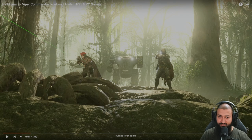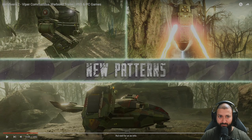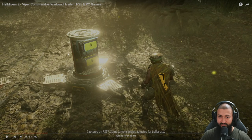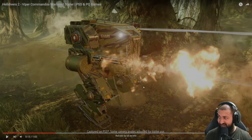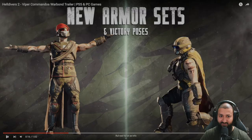You see the shotgun here, the assault rifle and the skin — we might get two new armor sets. So we're gonna get a lot of skins for Hellbots, for mechs, and Pelicans, and also skins for supplies. It's very Predator-themed. Armor sets, victory poses.